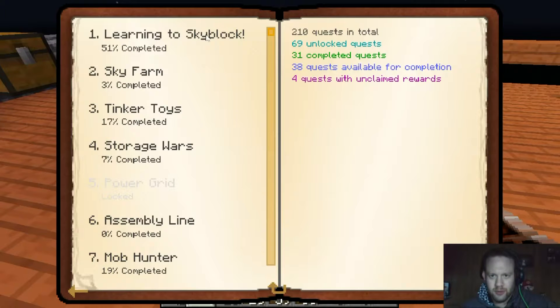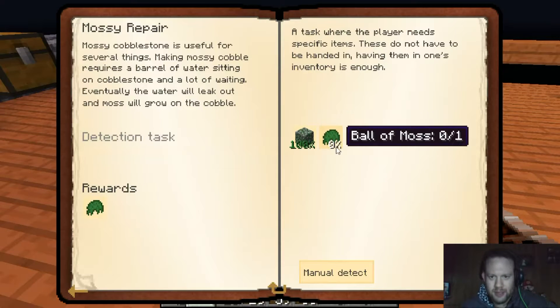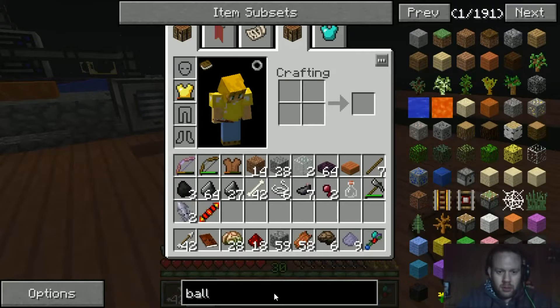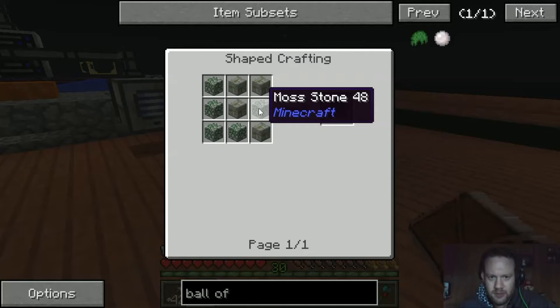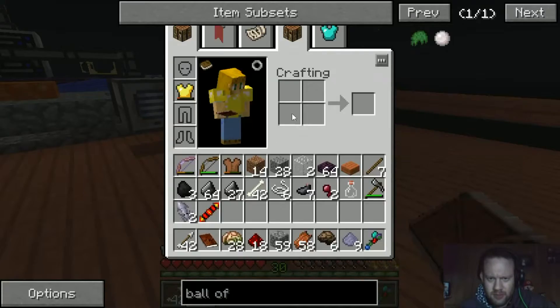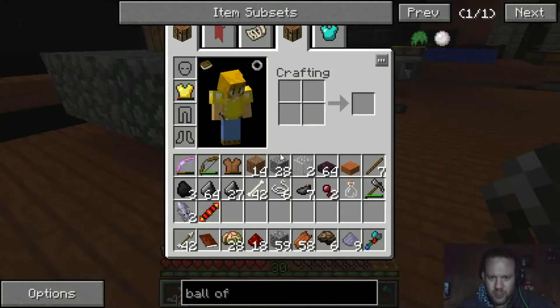So in here, working my way through learning the Sky Block. What we need to do in here is mossy repair — which we've got that — so we need to make a ball of moss. Ball of moss, which looks like any combination of mossy stone and mossy stone bricks. Louncy has been working on getting that done, which is awesome.